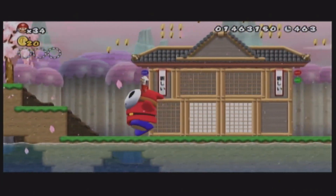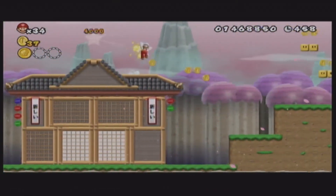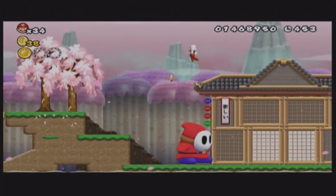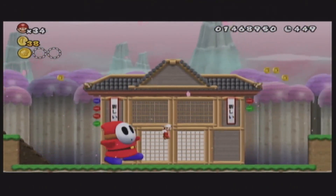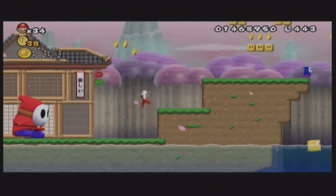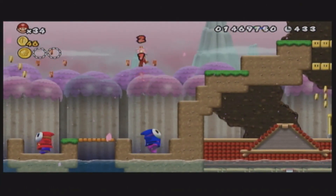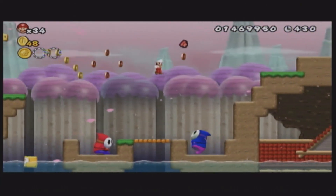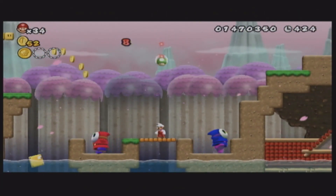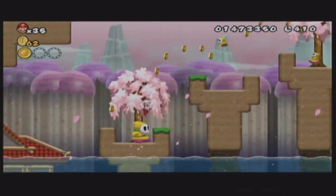And we've got a big massive Shy Guy that we cannot kill. But we can use it to get that. There's no way to kill it because it's just that massive. And we've got some other massive ones — oh, they make us bounce really high. That was unexpected, but either way we get ourselves a one-up. We can also ground pound through those to come down here and get our first checkpoint.